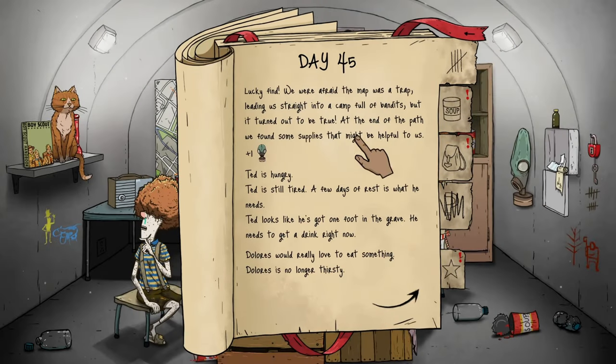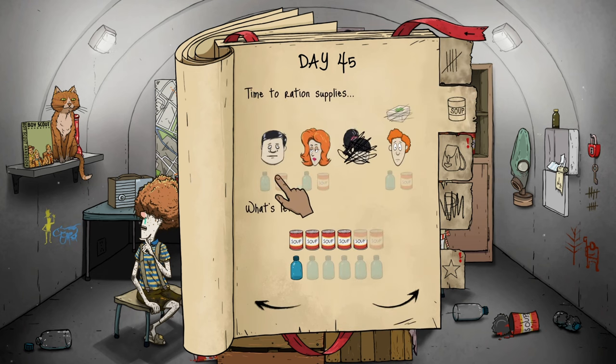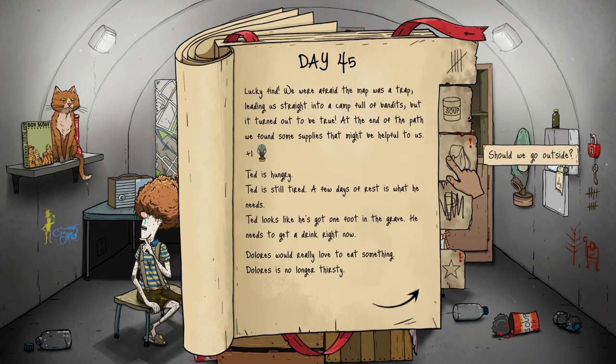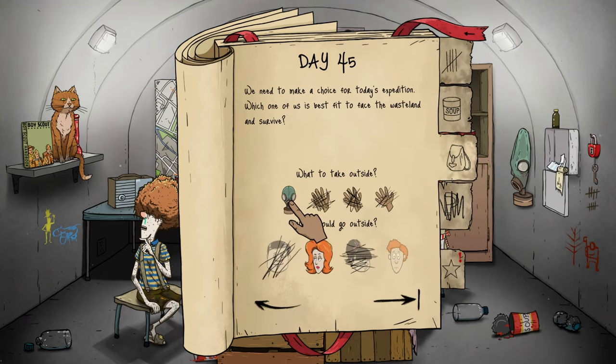We got a gas mask — I didn't realize that! We were afraid the map was a trap leading us straight into bandits, but it turned out to be true. At the end of the path we found some helpful supplies. Ted looks like he's got one foot in the grave — he needs water. Water for Ted and we're gonna give Timmy some soup.